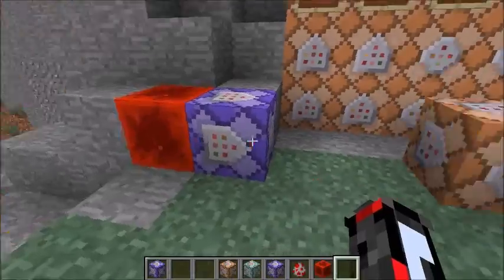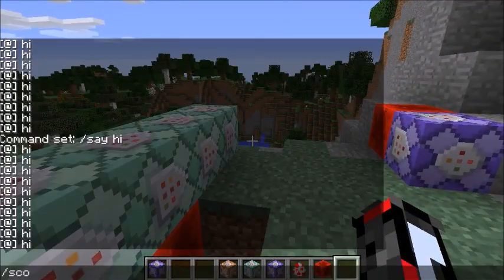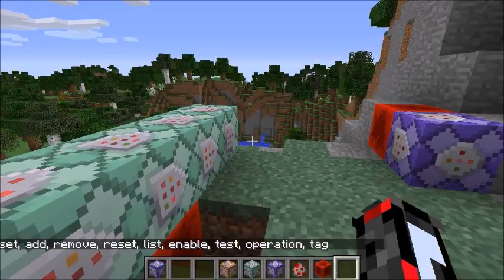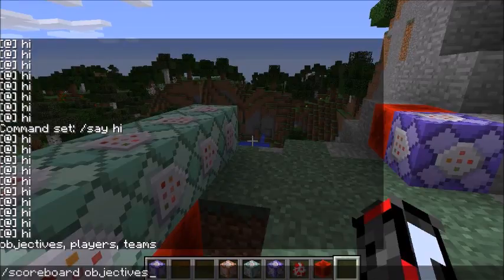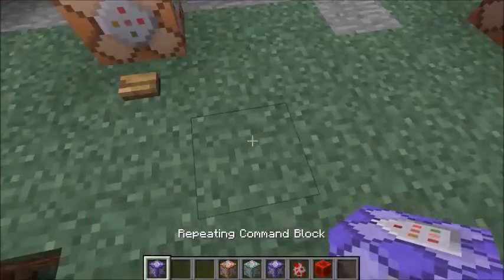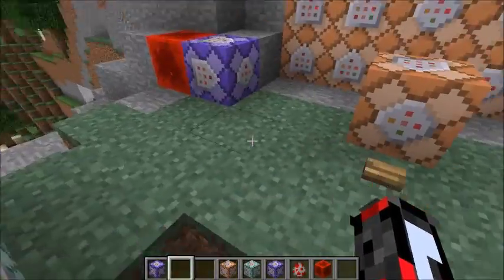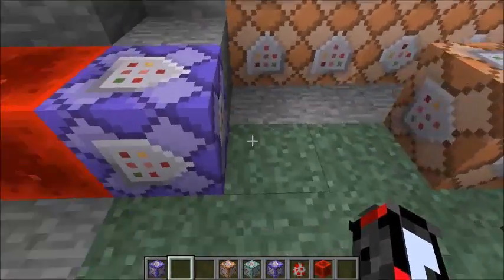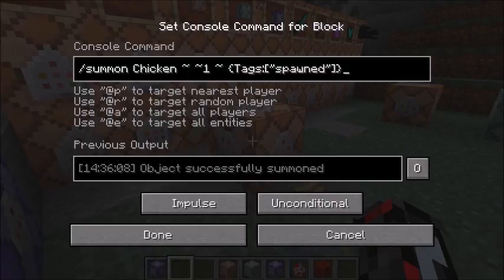So now I'm going to talk about the tag. A tag is a thing within scoreboard — slash scoreboard players set, add, remove. Tags are these new things in Minecraft that you can use to keep track of different entities. That's the best way of describing it — you can keep track of them based on different tags. Here I have a chicken — summoning a chicken who has a tag of 'spawn'. If I wanted to add another tag, let's say tag 'awesome', you have a comma and then the quotes — that's how you do that.